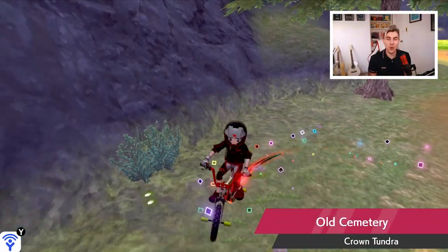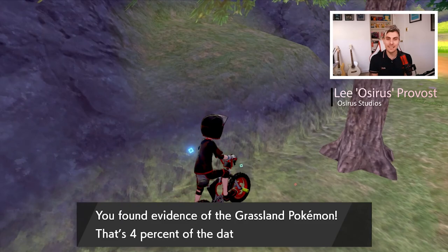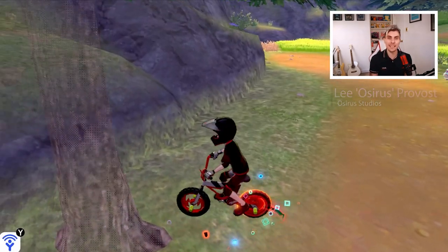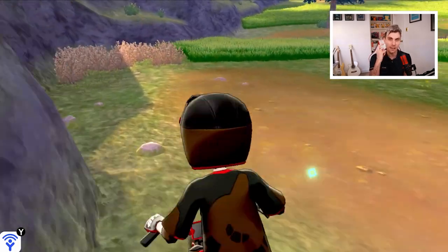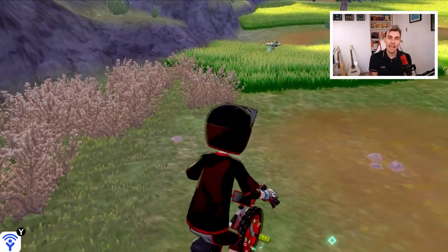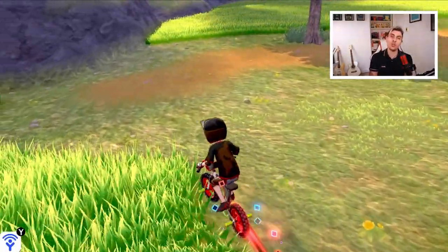Hello friends and welcome back to another Pokemon guide here on the channel. My name is Lee, also known as Osiris, and in today's episode I'm going to show you how to get the Swords of Justice — the Musketeer trio: Terrakion, Cobalion, Virizion, and Keldeo — in Pokemon the Crown Tundra.